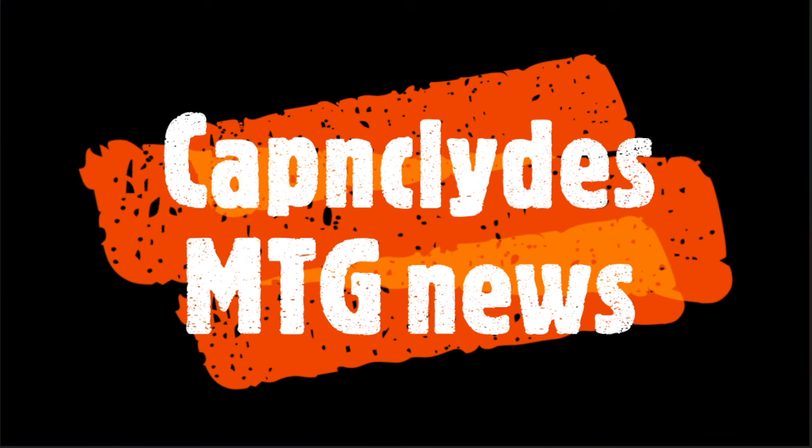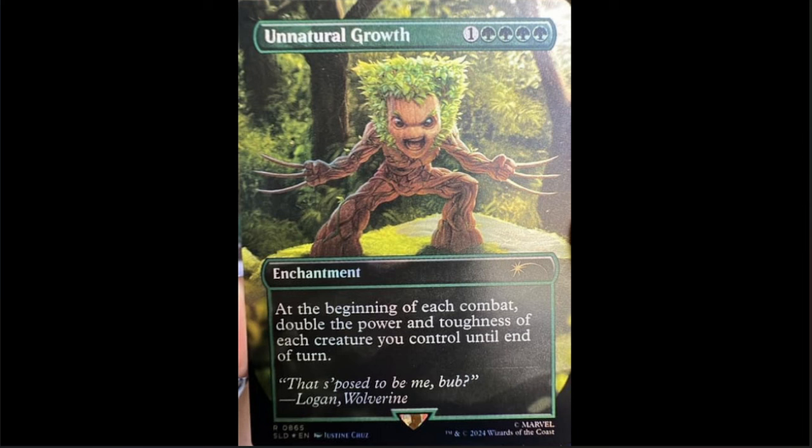So let's take a look at the new Marvel Cinematic World coming to Magic with bonus cards from Secret Lair. Starting off with our first bonus card: Unnatural Growth — four green and one enchantment, beginning of each combat double the power and toughness of each creature. Pretty funny card, doesn't see a whole lot of play. What's even funnier is we have Groot here with a shrub on his head and claws like Wolverine — this is fantastic, whoever came up with this idea is just awesome.